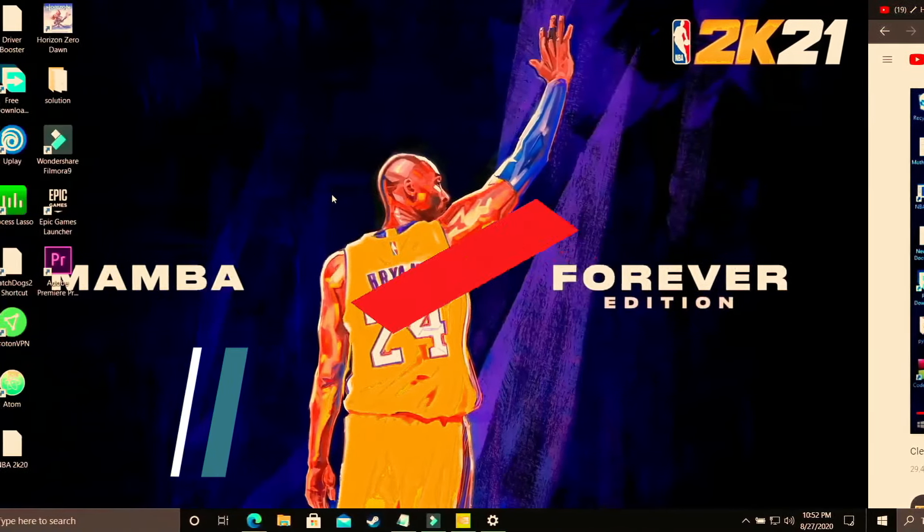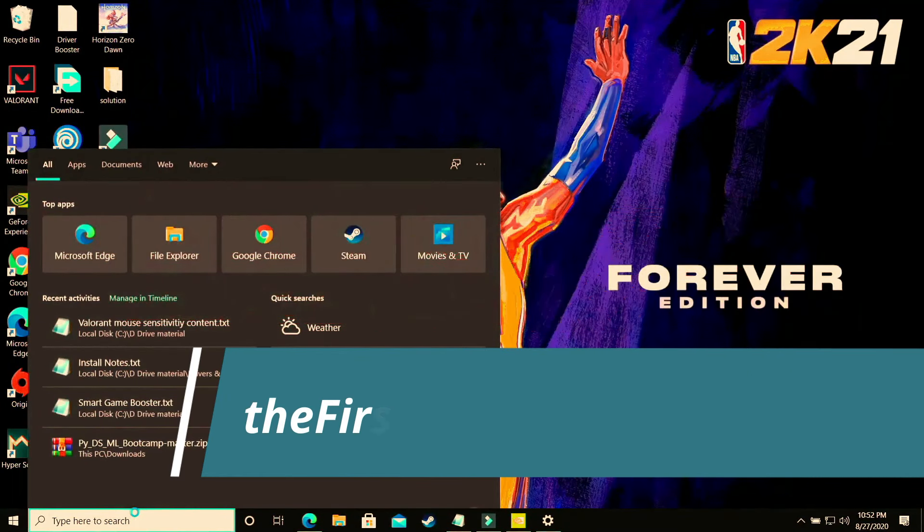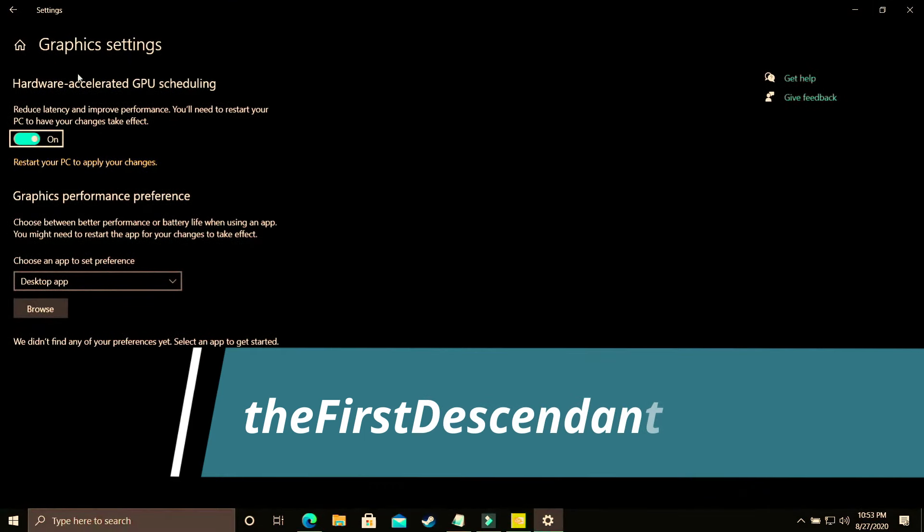This step is again a really important one. What you have to do is change graphics settings in Windows 10. Search for 'Graphics Settings' and open that option. You'll see Hardware Accelerated GPU Scheduling — you just have to turn it on. By default it is off, and you have to restart your PC to apply the changes.